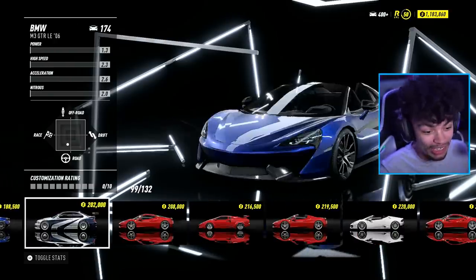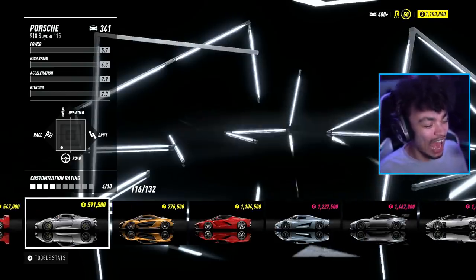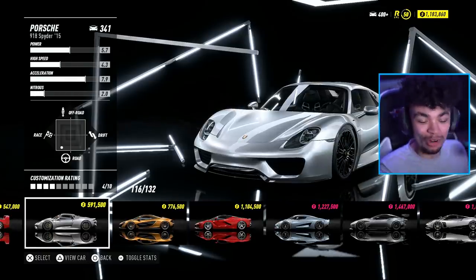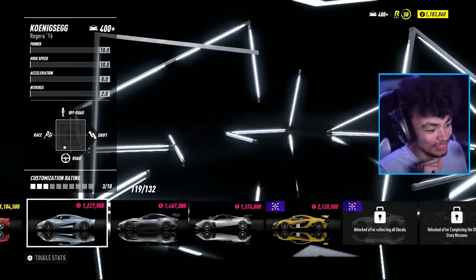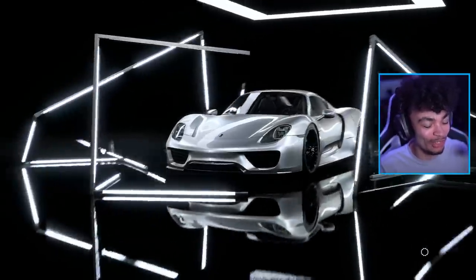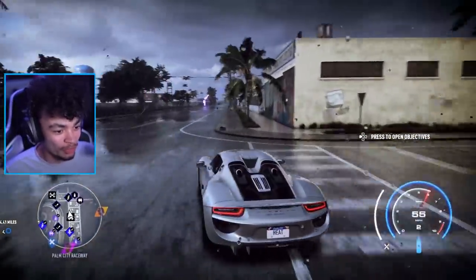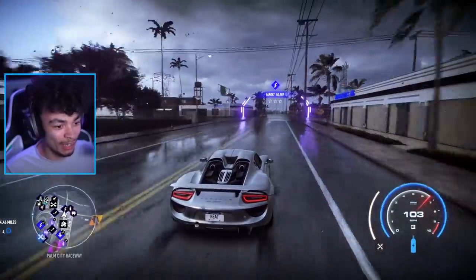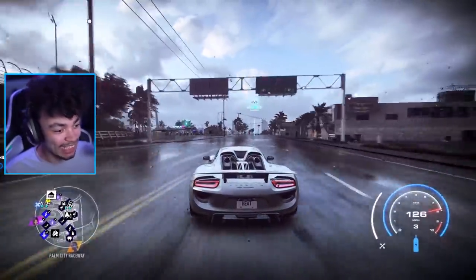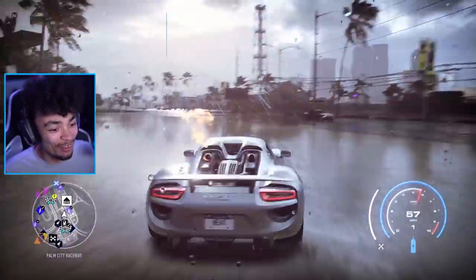Going a little different today — picking a supercar or hypercar and going off-roading. Settling on the Porsche 918 Spyder as the off-road build. This is actually the first time driving it in this game. There's a bit of slip at first but the all-wheel drive grips well. Going to make it a middle-ground off-road build.